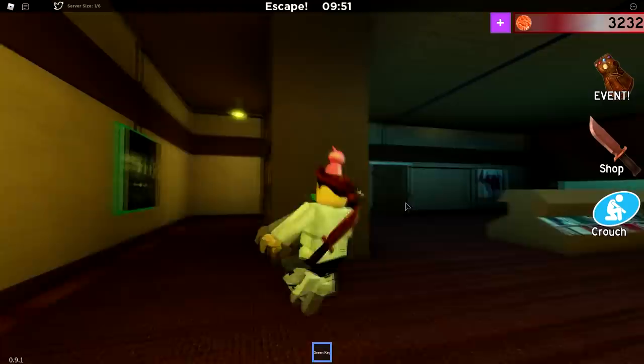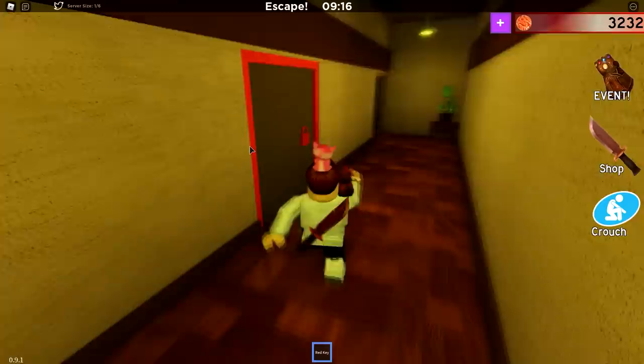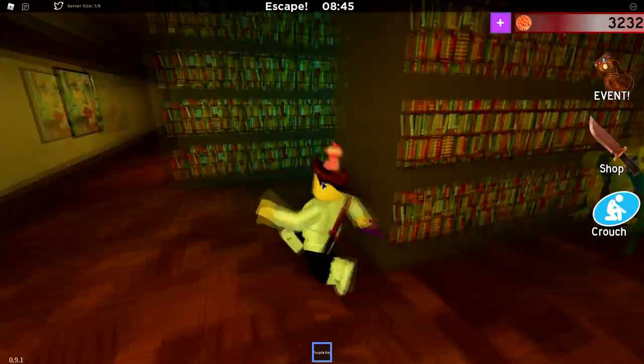Okay, so where could the knife be at in the library, man? This could be literally in the bookshelves, so we have to look everywhere. Maybe it's behind one of the paintings. Let me actually open up this green door — we have an orange key, oh it's a red one. Maybe we have it in here. Where's the knife at? Nope, we don't have it in here. I got a feeling the knife might be behind the painting, but maybe I'm wrong.